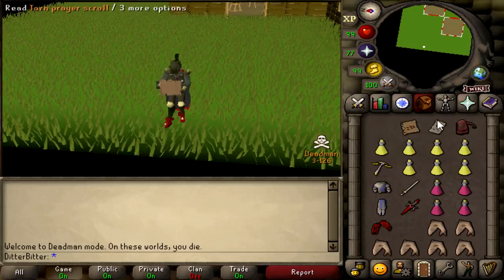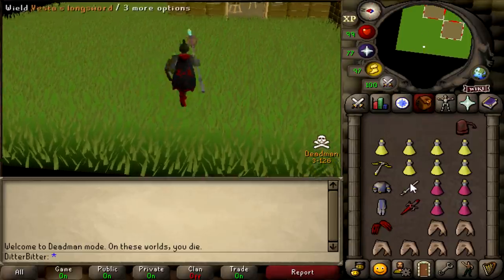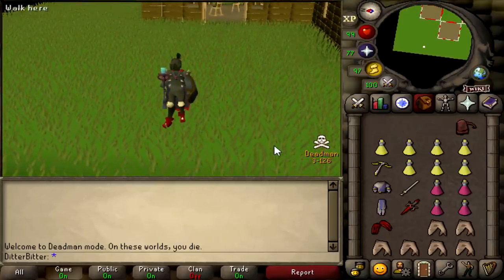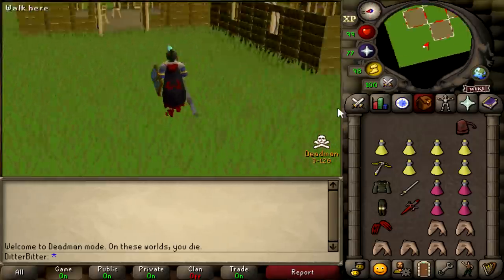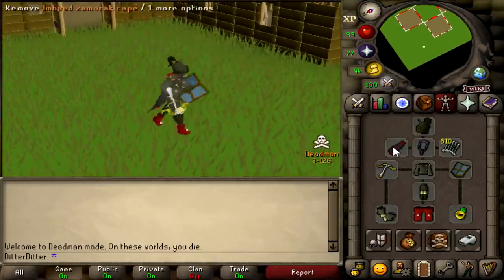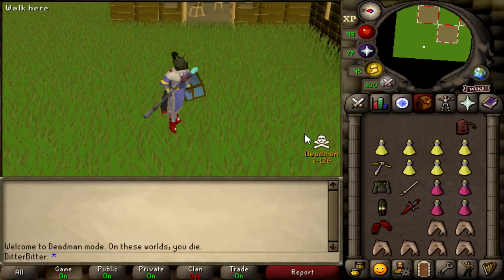We also have the Torn Prayer Skull which gives us Preserve — not too useful, but we'll get it. We also have Draconic Claws. Now these aren't the best for 1v1s; the VLS is still better, but D-Claws have so much better KO potential, especially with the G-Maul together, so we're going to be using those for fights. We now have the Ancestral Top and Bottom. Unfortunately we're still rocking the Rune Kite, working on getting a DFS. Still have the ACB, and we've gotten a Mage Cape 2. So we almost have our full final 1v1 setup and the D-Claws PKing should be really nice.